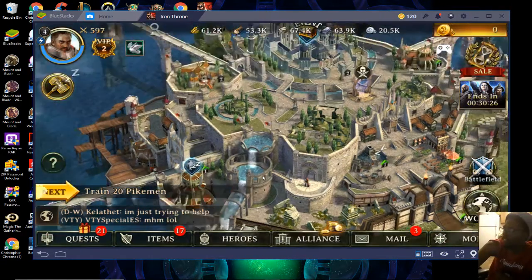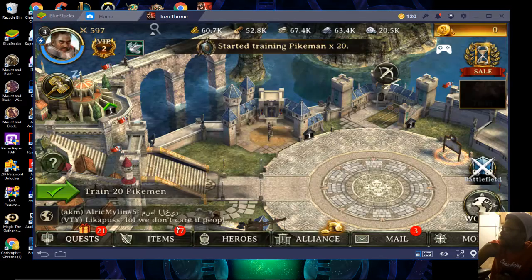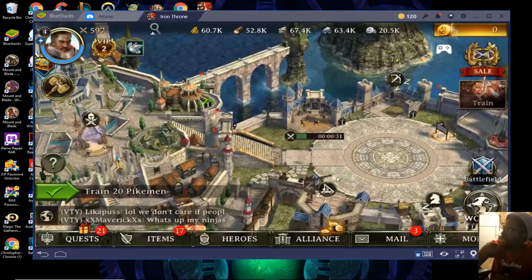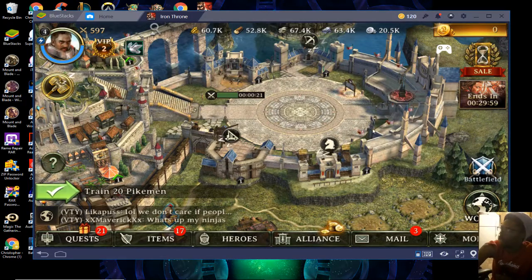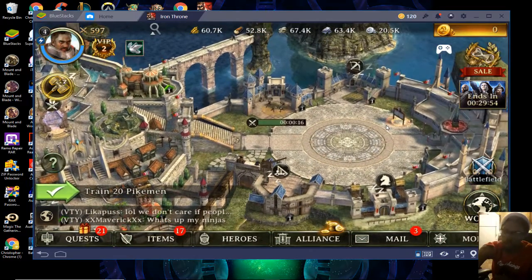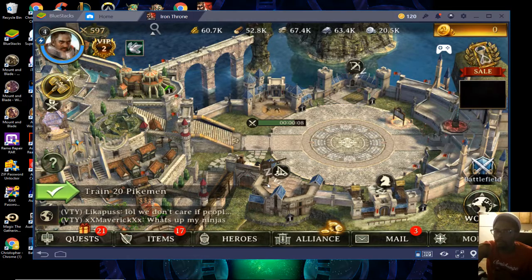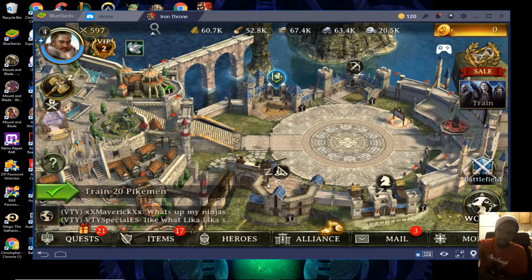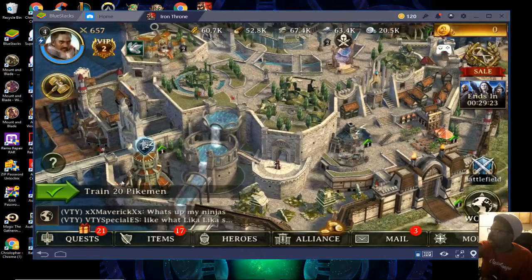Now they want me to train 20 pikemen, so we're going to do that — it doesn't take long. Once I get them trained up I want to make sure these queues are full at all times if I'm not upgrading them, because that's how you build your army. I go 30/30/30 and then the remaining are siege. Siege is only important when you're taking over castles or if they have a lot of traps — you'll figure that out through scouting — but we'll get to that in another video.